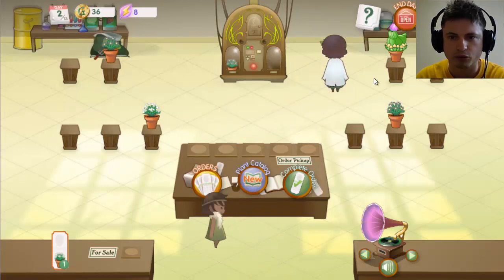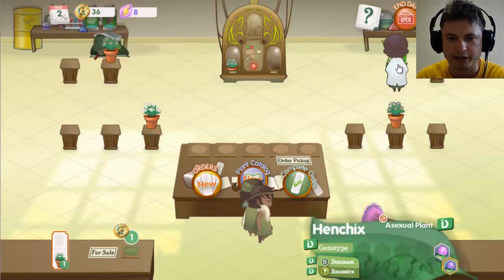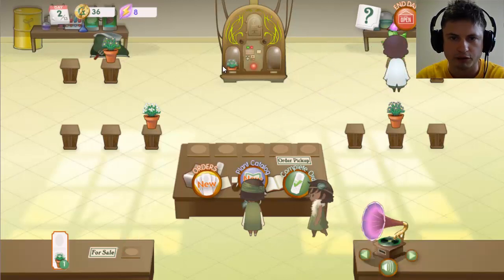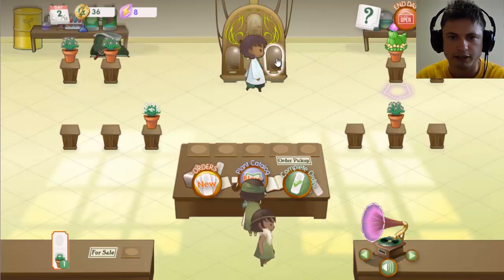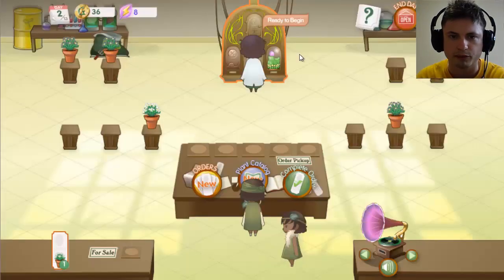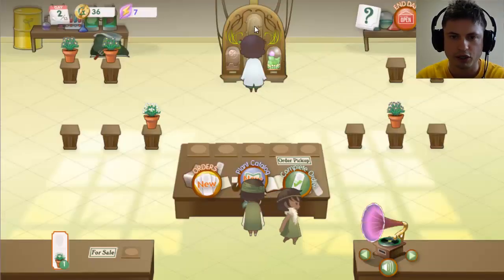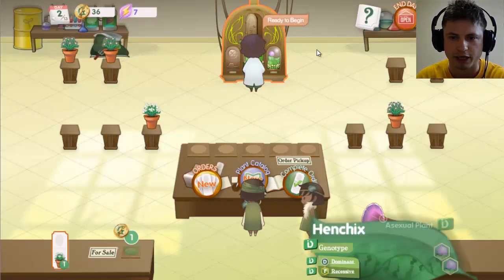There are also all kinds of plants. This right here is a cactus — an asexual plant. I'll show you how you reproduce non-sexual plants. Asexual plants — you just put them in the machine and they have a slightly different reproduction. There's no Punnett square. You just pull the lever and this creates a genetic copy of your asexual plant. So now I have two pink cacti.